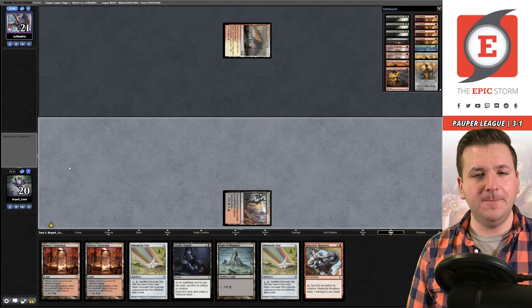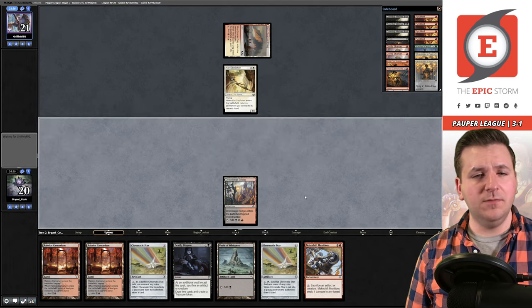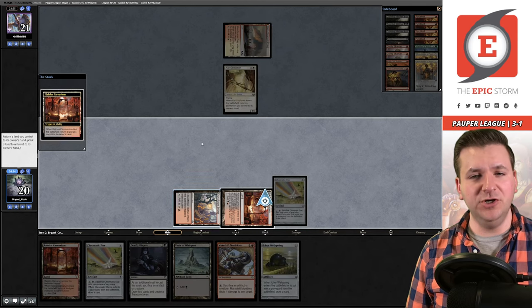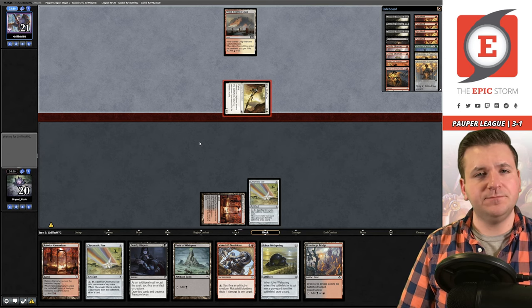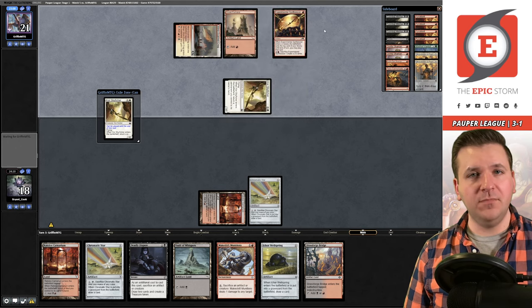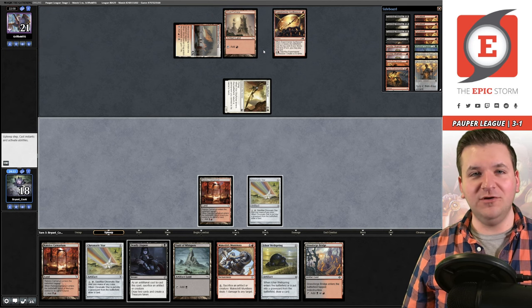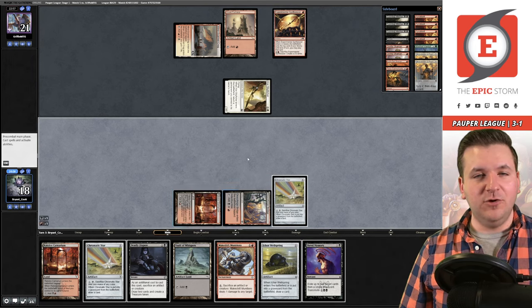We play Bridge and pass. Skyfisher — sure. We play the Star and Carnarium, picking up the Bridge. We go to 18 off the attack. Synthesizer reveals another Core Skyfisher. They play the Fisher picking up the Synthesizer — but wait, it's the wrong color. Never mind — I'm a little space-brained right now. We play Ichor Wellspring and pass.